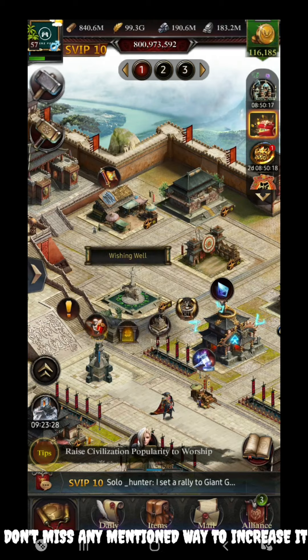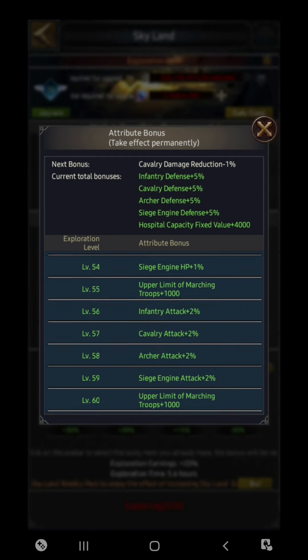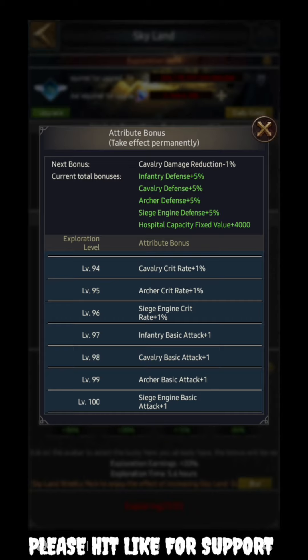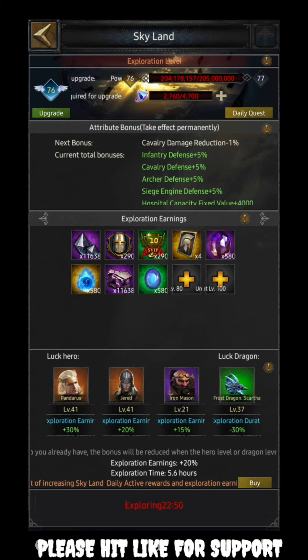The Skyline feature also gives basic attack. You need to reach level 98 in Skyline — at that point you get cavalry basic attack creep by 1%. Don't miss out this 1%.